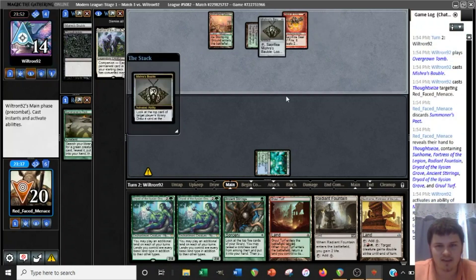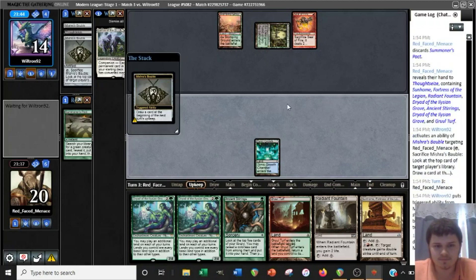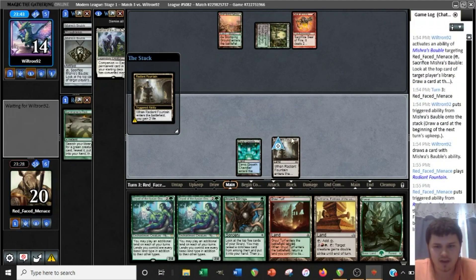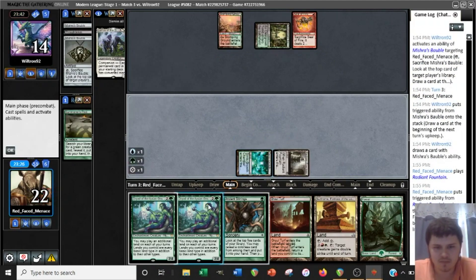They do go ahead and take the pack — that makes sense. Forest is interesting. That's a good one, because we don't have to give them that information. I'm going to go ahead and play the Fountain. We can actually play a Dryad, play the Sunhome, and play the Stirrings off the Sunhome. It doesn't tell them what card we drew — I think that's probably a little bit better.